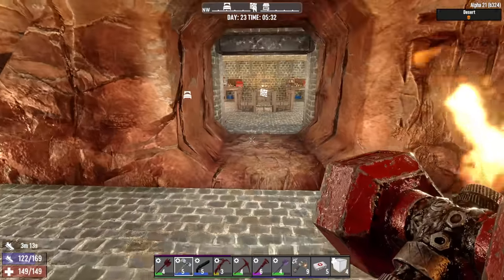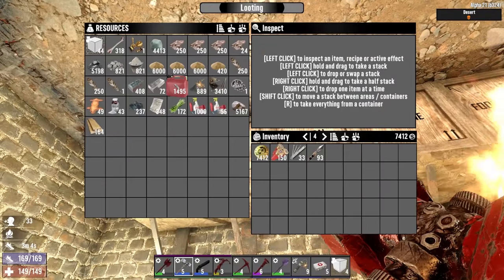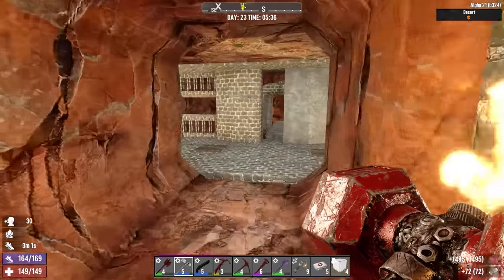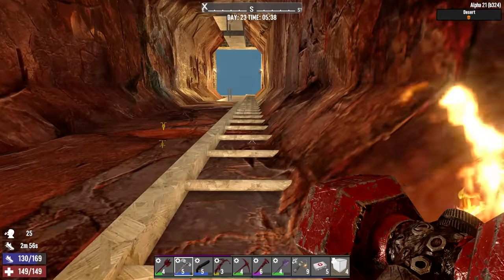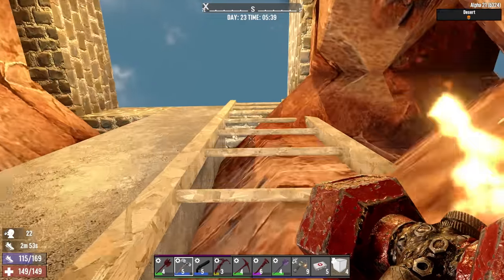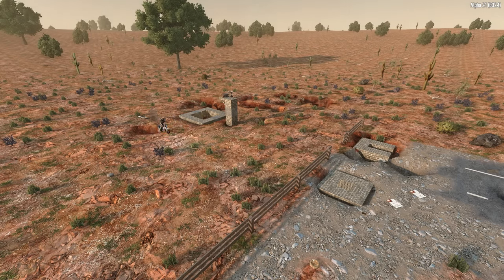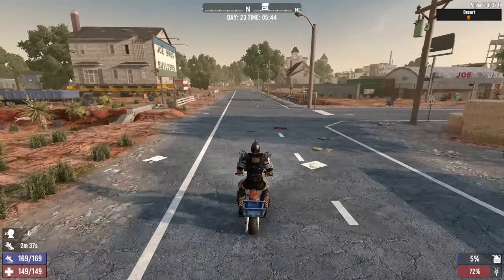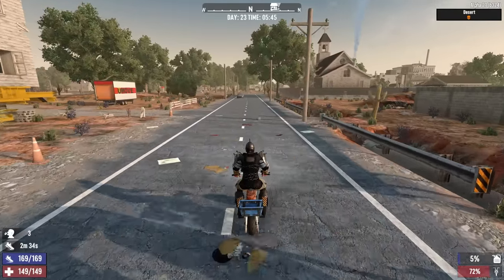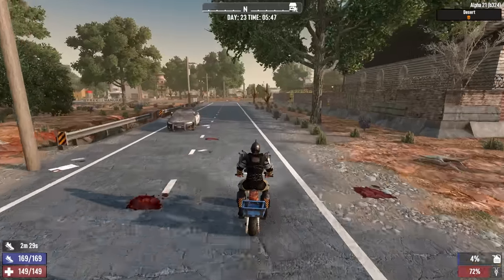Before heading out I'll grab a drink and gas for the minibike. We're going to the wasteland today — just loot and have some fun. We'll check on Bobby and see what his inventory has since he restocked on day 22. The vehicles are different now: the minibike is going way faster than it used to, and there's momentum — if I take my hand off the throttle I coast for a while, which is really cool.